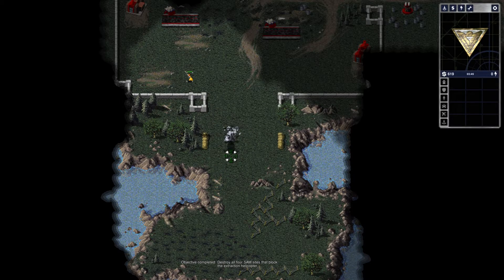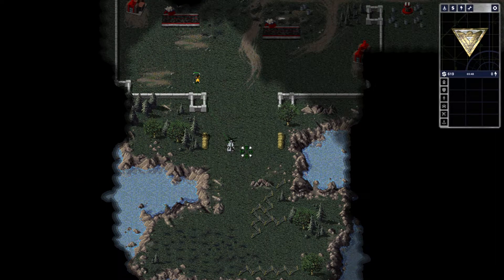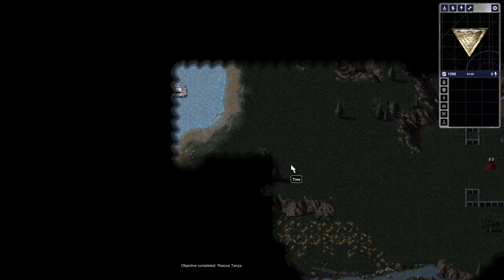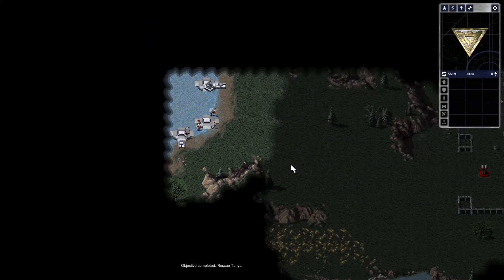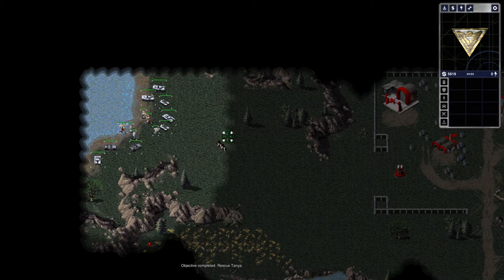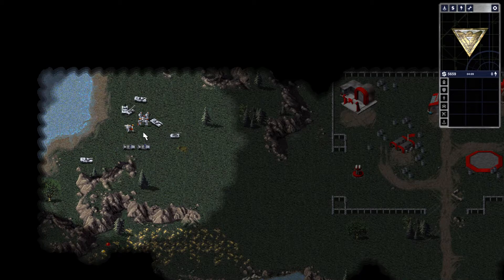So this is the extraction helicopter — I can just leave. But those are primary objectives: eliminate and also get units. What happens if I get in the helicopter? You know it just leaves. Where are we going? Oh okay, that explains the mission slightly I suppose. That was a terrible sound. Where are my engineers? Engineers go stand over there.